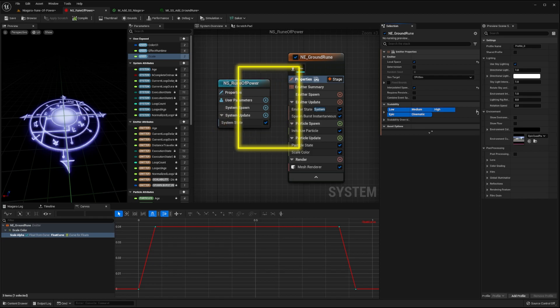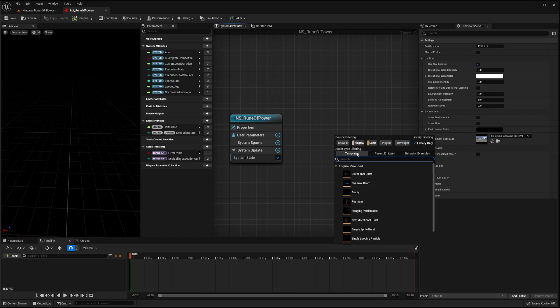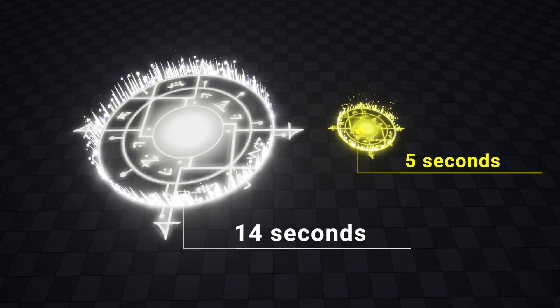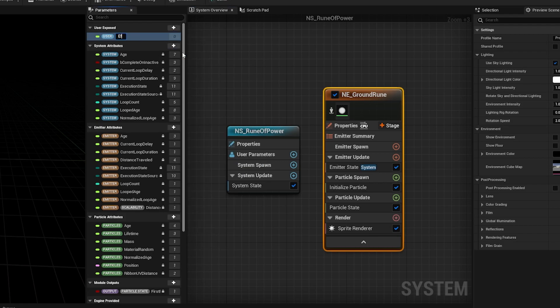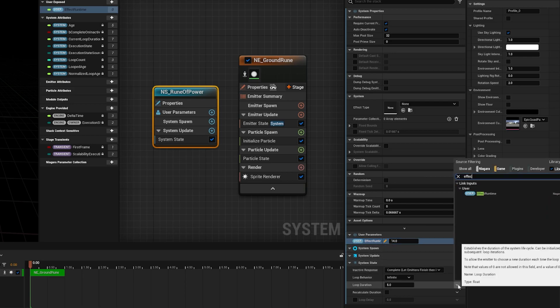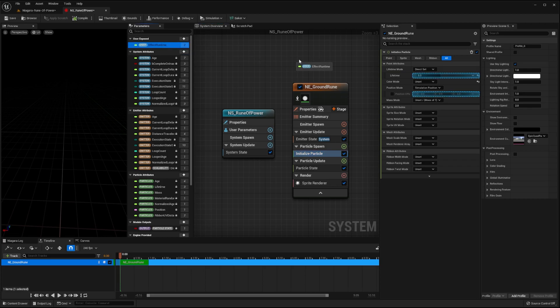Now that we have our system, we create the emitter which will produce our rune effect. Right-click anywhere in the system overview window, select add emitter and then press empty emitter. Select this new emitter, then press F2 to rename it. Give it a name like any_ground_rune. Before we do anything else, we want to make sure that our effect is active for the amount of time that we desire, and we want to be able to change this value on a per instance basis. To do this, press the plus button in the user exposed section of the parameters panel and search for float. Name this parameter effect_runtime. Now select the blue system node and set this parameter's default value to 14. Then press the drop down arrow to the right of the loop duration attribute in the system state module and search and select for this effect_runtime parameter. Now select the initialized particle module for the ground rune emitter we just made and drag the effect_runtime parameter into its lifetime attribute.